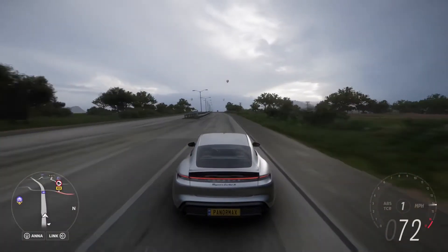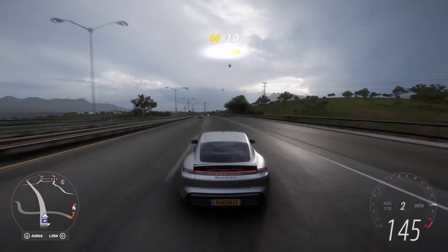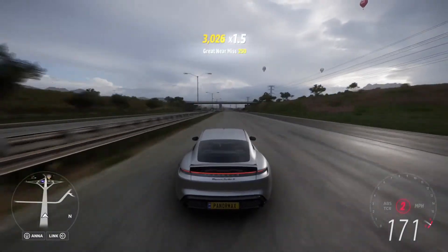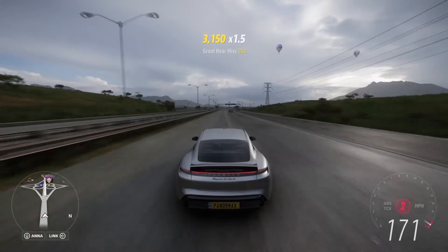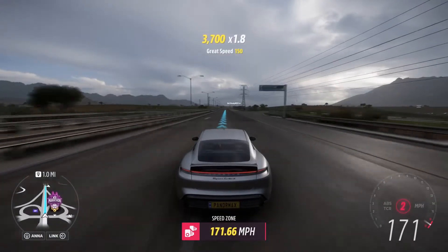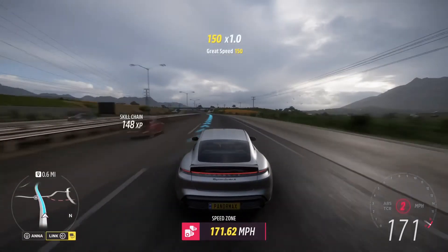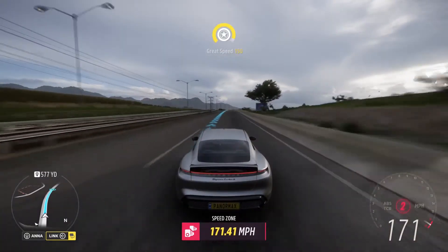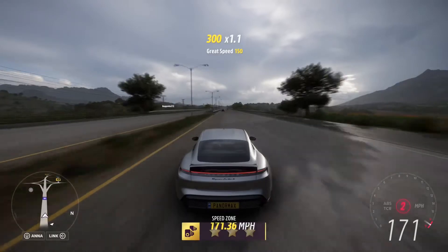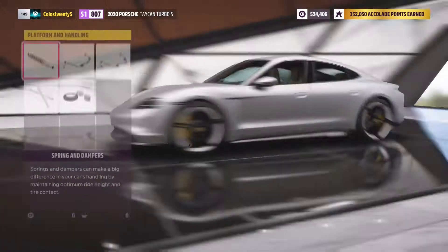All right guys, let us test drive this car on the highway at full speed. Let's see if we can go faster than 171 miles per hour. Here we go — 171, let's keep it going longer. It seems like it's stuck here. Speed zone... still 171.65 miles per hour. We're stuck at 171 on stock settings.